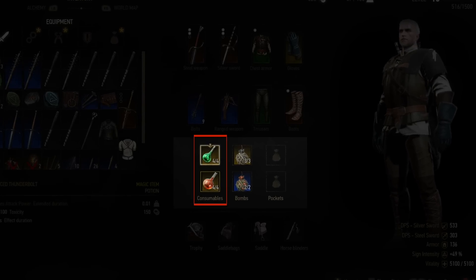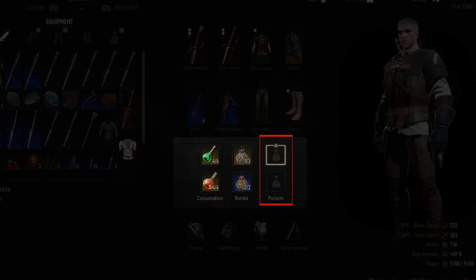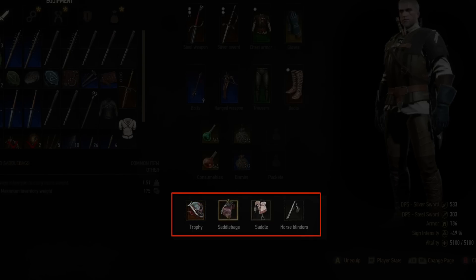On the left you have consumables, which is potions and food. In the middle you have bombs, which can be crafted in the alchemy tab, and on the right is pockets, which is everything else. Along the bottom you have trophy, saddlebags, saddle and horse blinders.